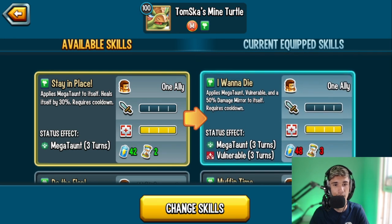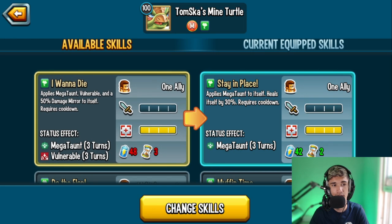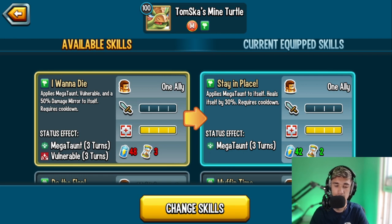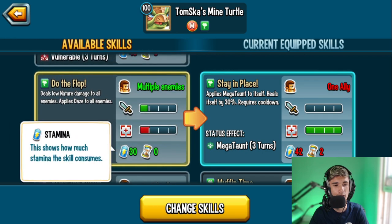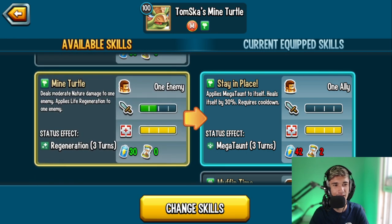'Stay in Place' applies Mega Taunt to itself and heals itself by 30%. If you want to choose this over 'I Want to Die,' it costs less stamina, has less cooldown, and you don't apply Vulnerability to yourself. I feel like I should go with Stay in Place — it has a heal and less cooldown, so after two turns you can reapply Mega Taunt if it gets cleansed. We also have 'Due to Flop' which deals low nature damage to all enemies and applies Daze. As for 'Press the Button,' I do not recommend running that skill at all.